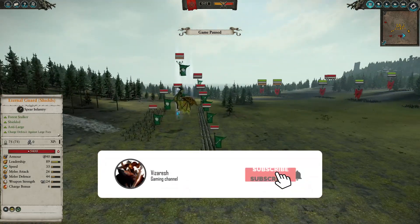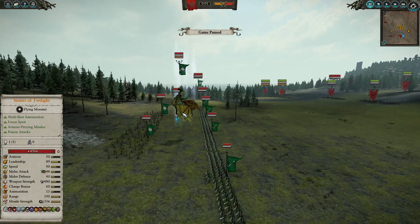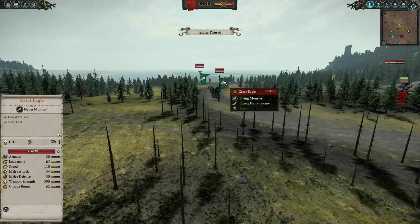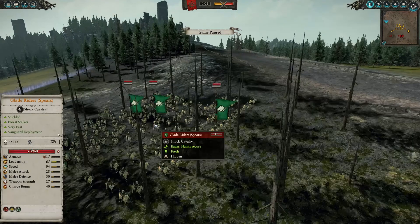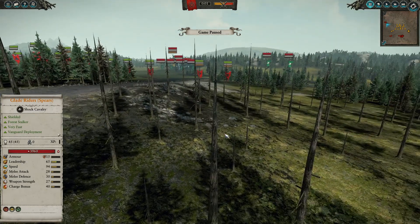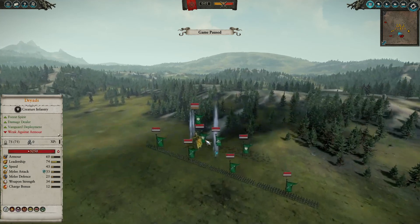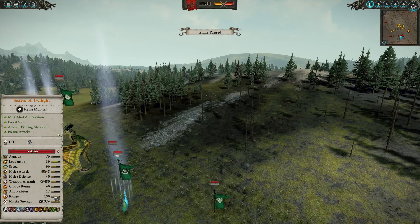For my opponent, he has four units of Eternal Guard, two Dryads, and as we saw, Ariel and Sisters of Twilight. We also have two great eagles on the left flank and a lot of Glade Riders with spears. My opponent brought really expensive core units — Ariel and the Sisters cost a lot, especially the Sisters on dragon.